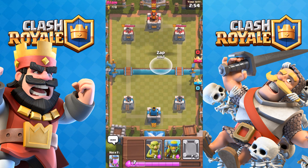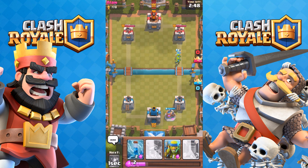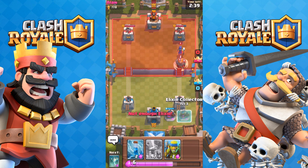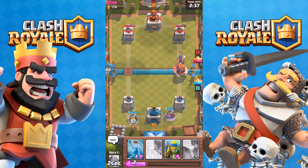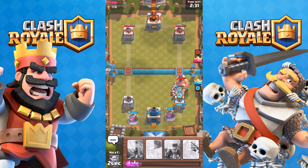We are just going to be focusing on elixir collectors for the first two minutes or so — getting elixir collectors down, getting an insane amount of elixir. Then in the last minute where it's double elixir, just let it go and drain some hit points off his towers. That elixir collector placement was a little fail.